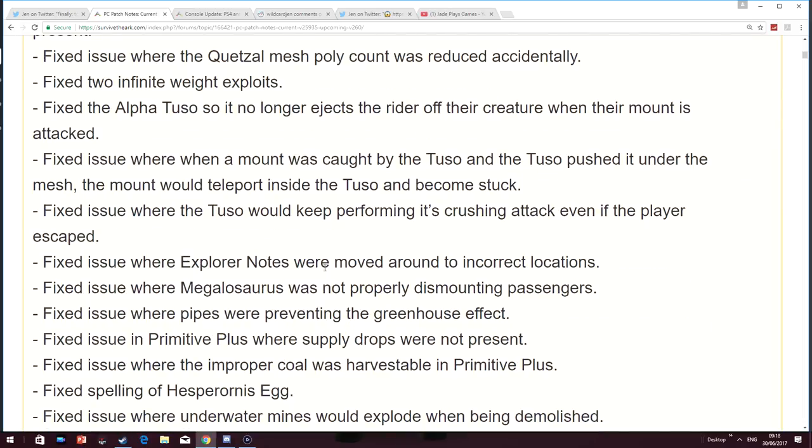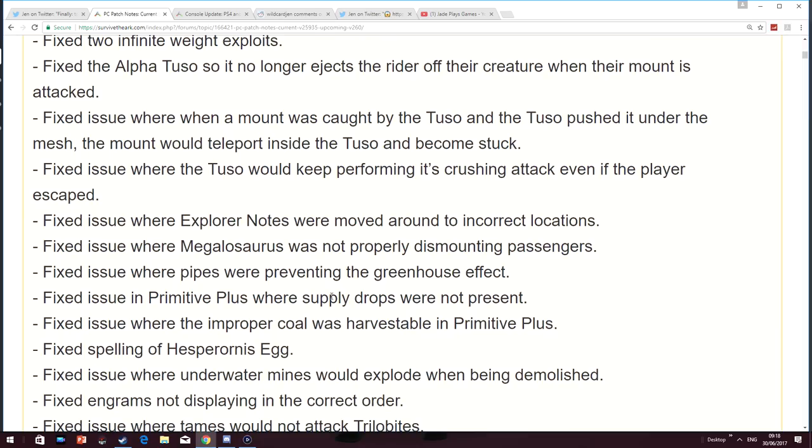Fixed an issue where Explorer Notes were moved around to incorrect locations — can you imagine spending two hours getting all the Explorer Notes and finding that one last one has actually been moved somewhere? Fixed issues with Primitive Plus where supply drops were not present. Fixed the issue where improper coal was harvestable in Primitive Plus.